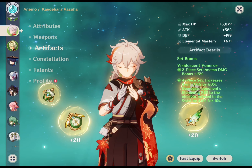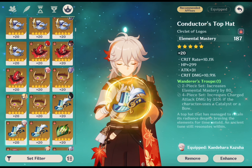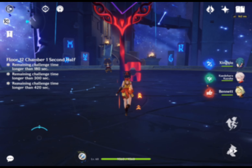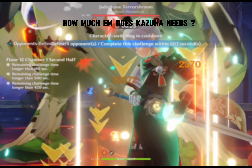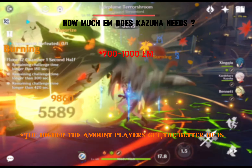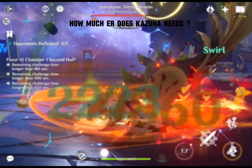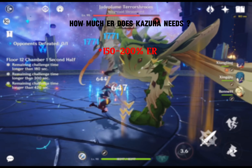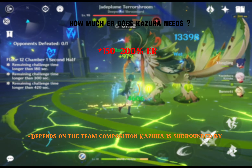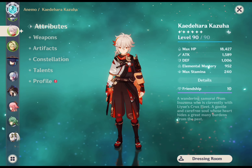For artifacts, Kazuha always benefits from elemental mastery — an EM sands, goblet and circlet is ideal. It's perfectly reasonable to settle for the stats shown on screen rather than grind forever for the perfect artifact. The best amount of elemental mastery for Kazuha is around 700-1000; the higher the better. You should focus on obtaining EM artifacts from the Viridescent Venerer domain so Kazuha can have both the EM number and VV artifact bonuses. For energy recharge, Kazuha needs around 150-200%, depending on team composition. If his team generates many particles, a lower ER is sufficient; if the team needs lots of particles, Kazuha should have more than 180% ER.